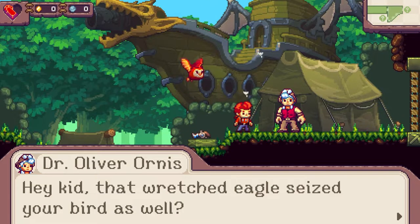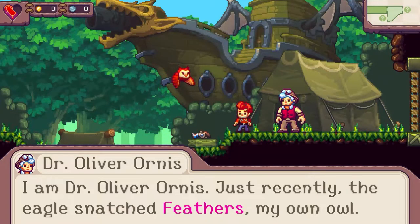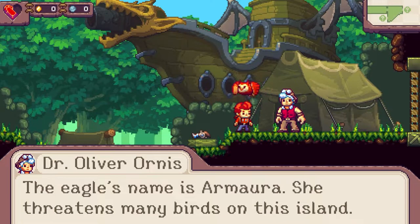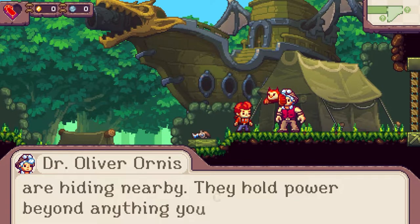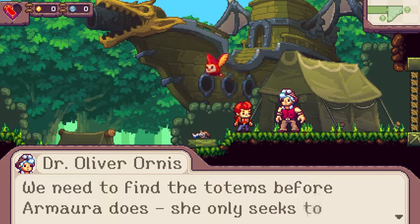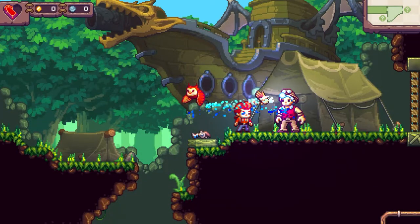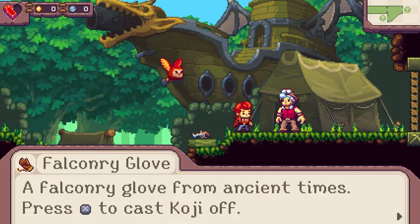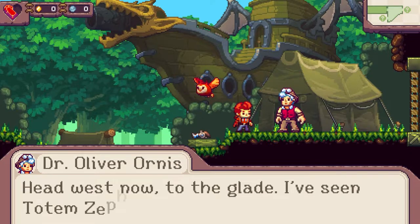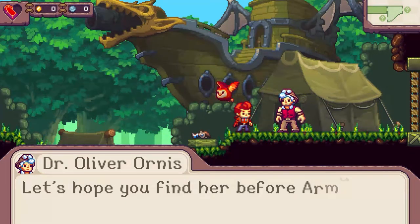'Hey kid, that wretched eagle-sized eagle seized your bird as well? I am Dr. Oliver Ornis. Just recently the eagle snatched feathers — my own owl. You have an owl named Feathers. The eagle's name is Armara; she threatens many birds on this island. Three totem birds of elemental power are hiding nearby. We need to find the totems before Armara does. Take this ancient falconry glove — its power will help you on your journey.' Head west to the glade; I've seen Totem Zephyra darting through the trees there.